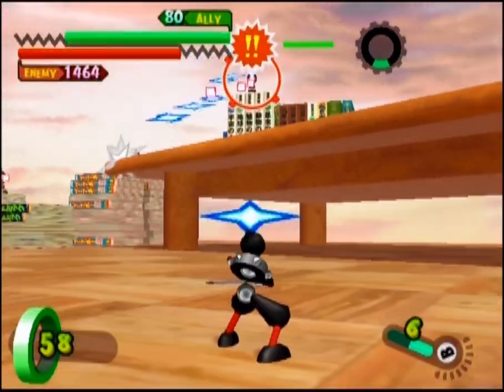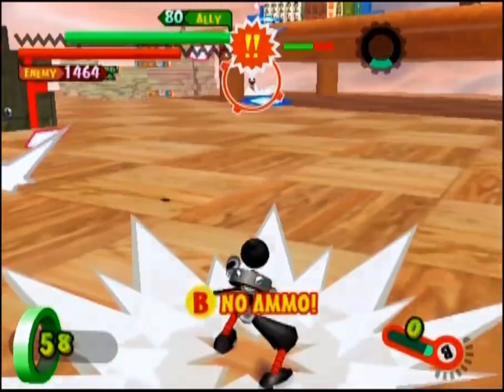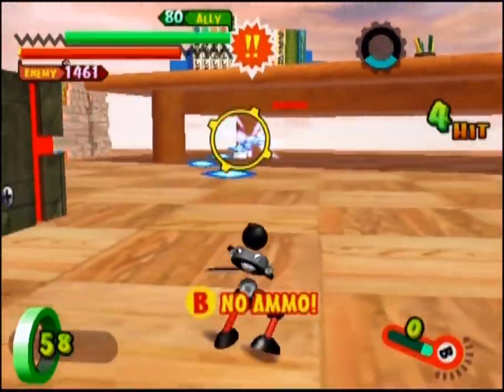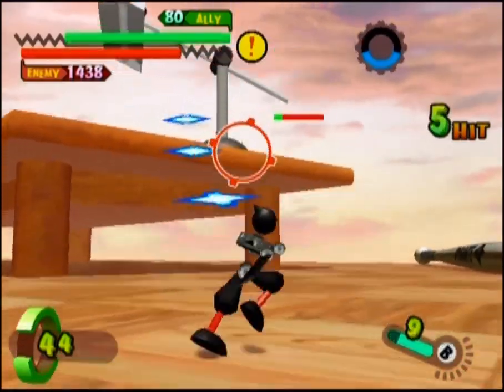Deathborg Alpha also lacks the Normal Ninja's bomb attack, which not only reduces your overall combat efficiency, but also your dodging ability. In the end, if you were a fan of the Normal Ninja's dodging shuriken-slinging ways, Deathborg Alpha is actually a pretty fantastic alternative. Due to its low cost, it can fit in almost any force — but keep in mind, you have to stick to the ranged attack.